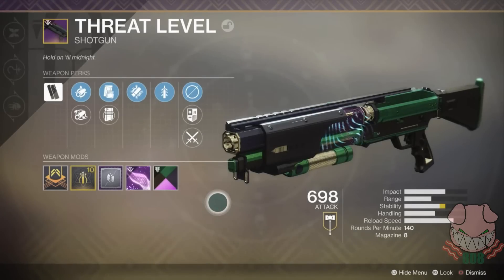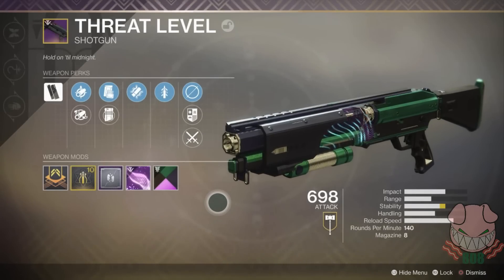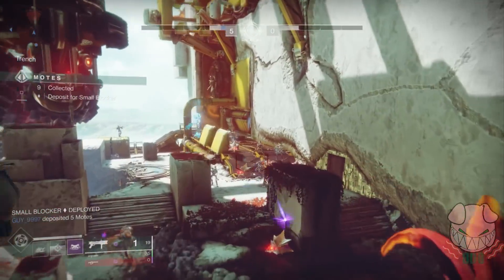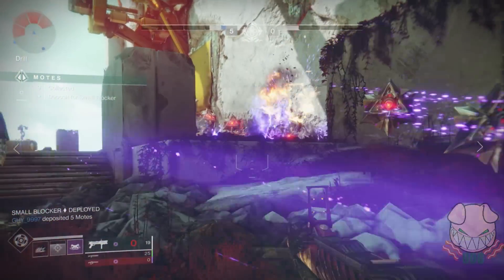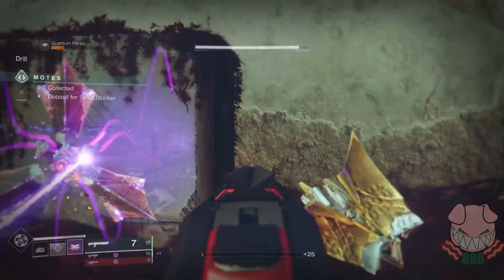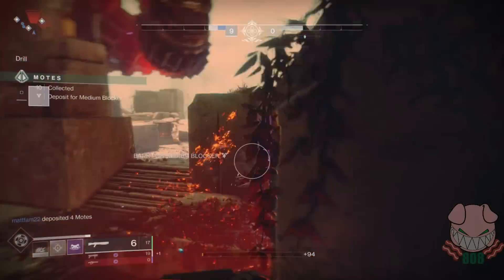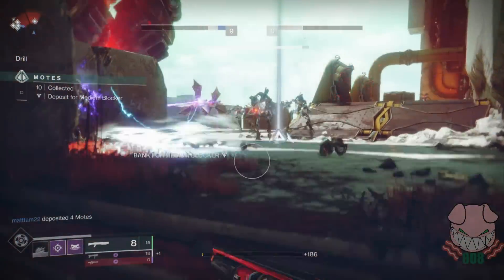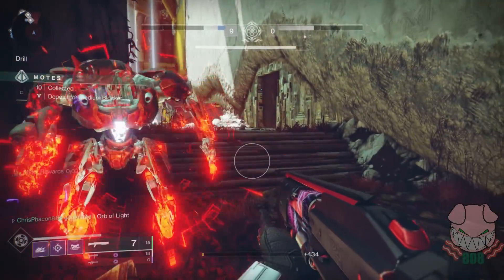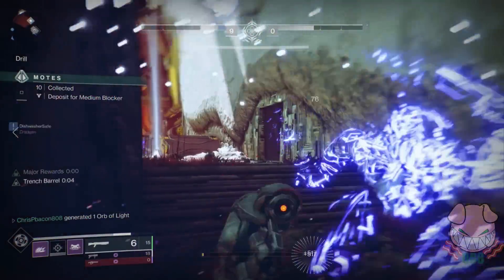The first weapon in our primary slot is Threat Level. Threat Level is a shotgun that can be acquired from Season of the Forge — more specifically, completing encounters within the Scourge of the Past raid. The perk rolls are random and the drop is not guaranteed, so it may take a bit of farming. My Threat Level has Trench Barrel on it, which provides a 3-second damage buff to the shotgun after meleeing an enemy. This perk is not necessary, but it definitely helps out.